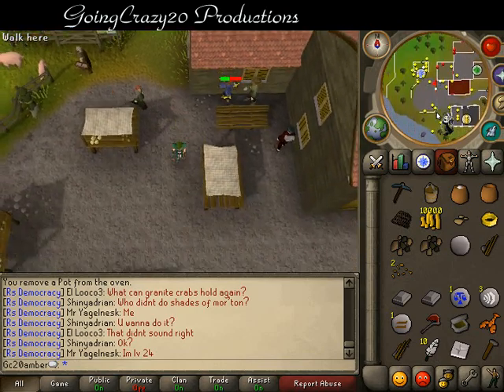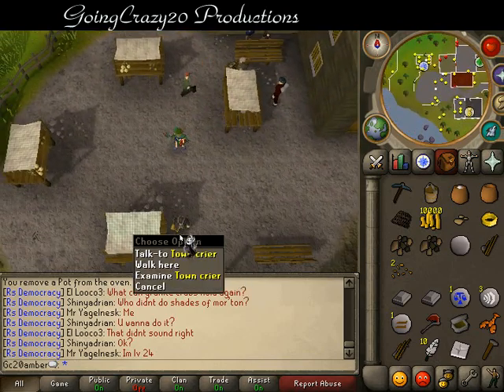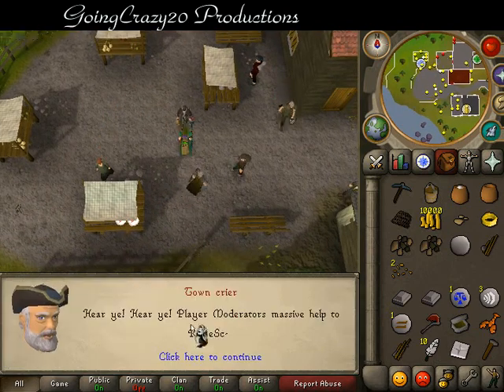Next, we need to go talk to the town crier about the rules of conduct.